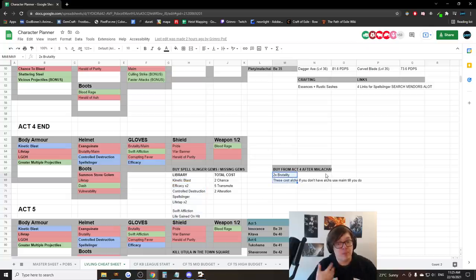Also in Act 4, Brutality will become available but it costs Orbs of Alchemy, which are scarce early on. If you're lucky you'll get one or two; if not, use Maim instead, but as soon as you get Alts, swap to Brutality — it's way more damage. This is the hardest part of the build and the most intimidating, but if you're confident you can pull it off. Check out my leveling video linked below — the build becomes very strong and you're basically a clear beast throughout the Acts with pretty good single target too.